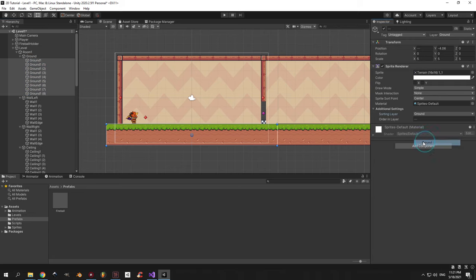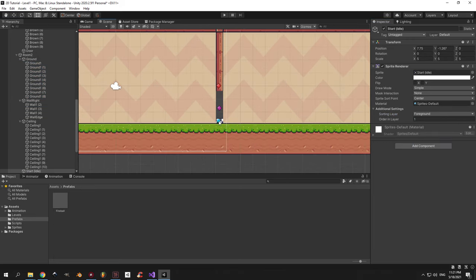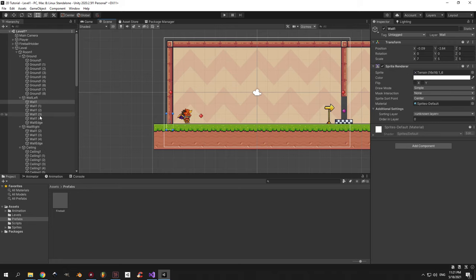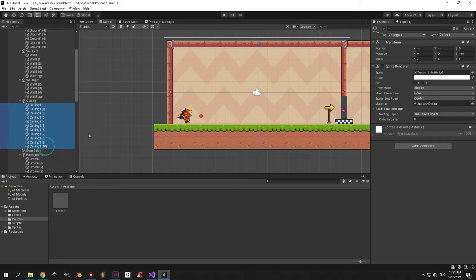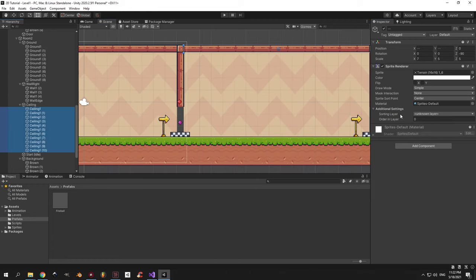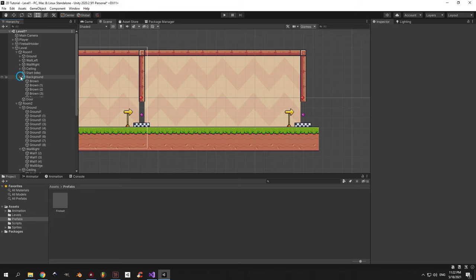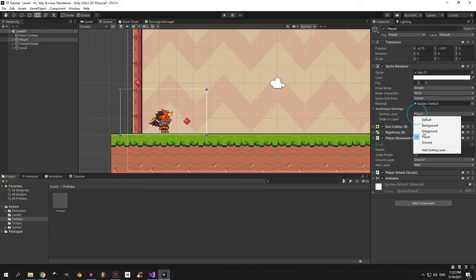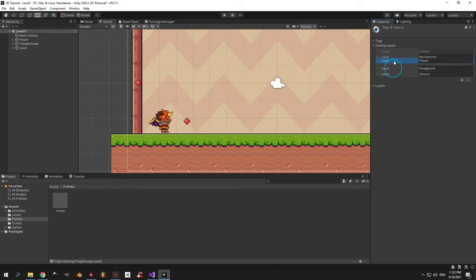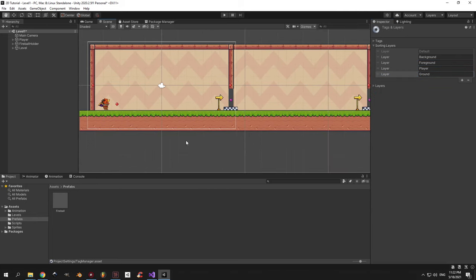Now let's take care of the ground — select all the ground objects and put them in the ground layer. Next, select the finish flags and put them in the foreground layer. Pay attention that foreground objects will be rendered on top of the background but underneath the player and the ground. When you're done, continue with the walls — these will also be on the foreground layer. Do the same with the ceiling and the wall on the right. Now let me show you why sorting layers are a good idea: you can just drag a layer up and down to change the rendering order, and the changes automatically apply to all objects in that layer.